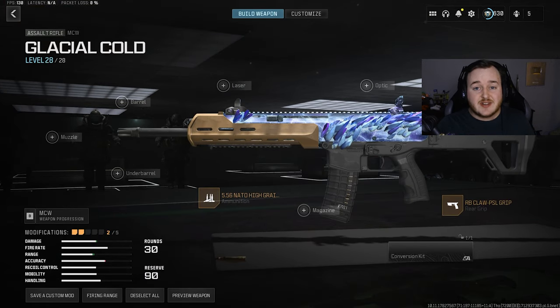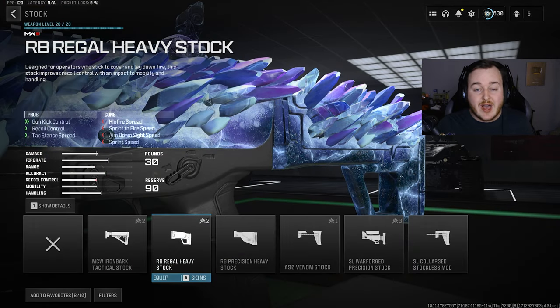Next, we're jumping up to the stock and adding on the RB Regal Heavy Stock. This attachment helps with gun kick control, recoil control, and tac stance spread. The recoil control and gun kick control is going to help out a ton. This attachment cancels off the cons on the high grain rounds — we gained damage range but lost recoil control, and this attachment cancels that out. So we have better control of this weapon but also high damage.